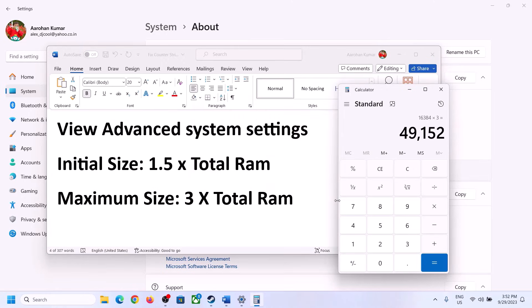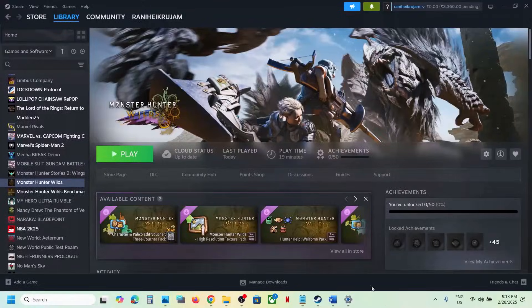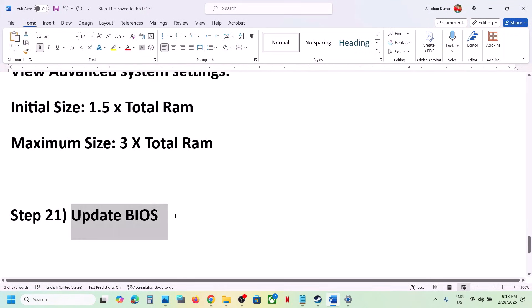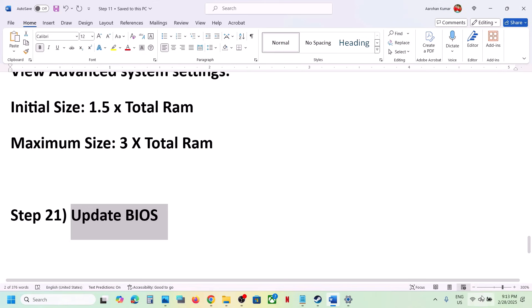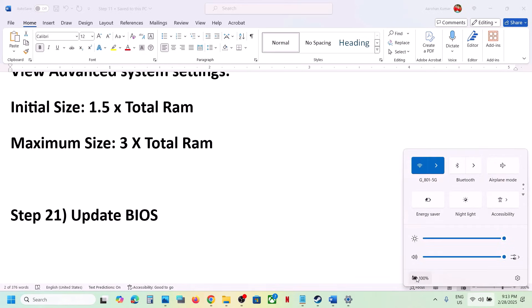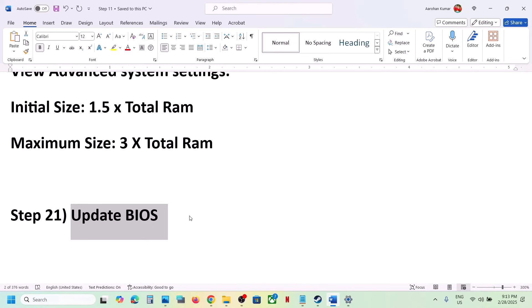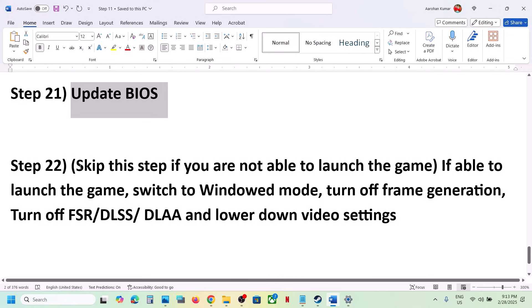The next step is to update the BIOS. Go to your system manufacturer's website, select your model number, and update the BIOS. For laptops, make sure the charger and AC adapter are connected during the update. Your system will restart during the BIOS update — do not unplug the power cable. After the BIOS update, log in and launch the game.